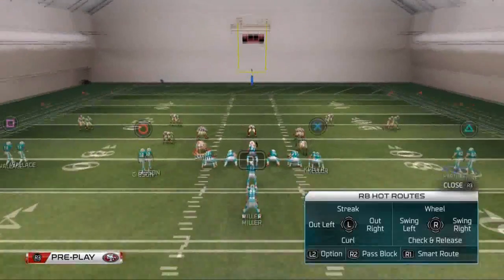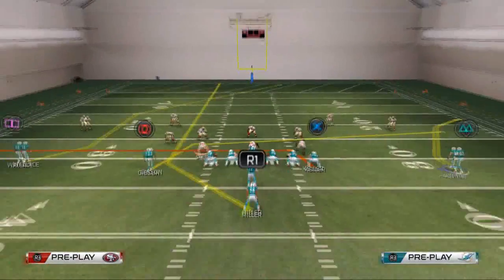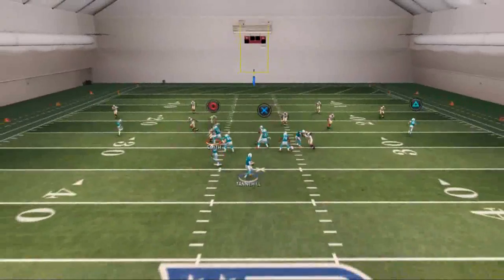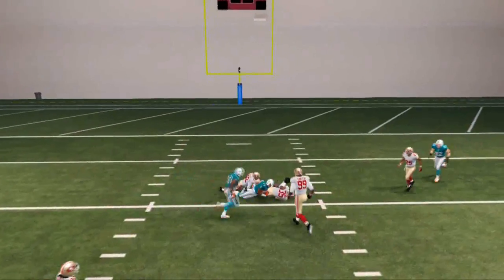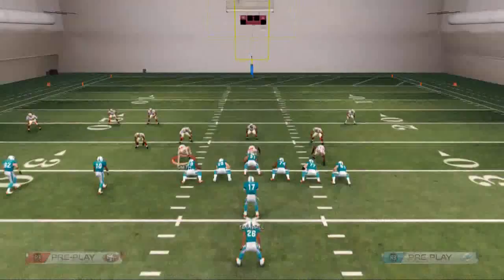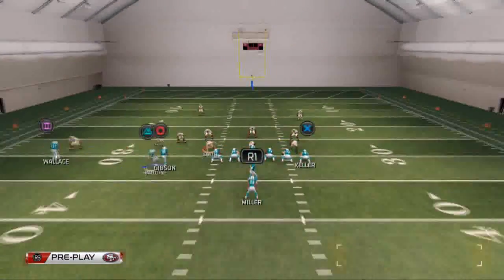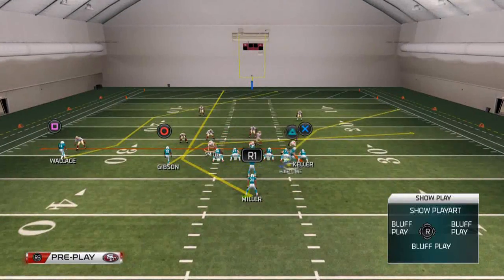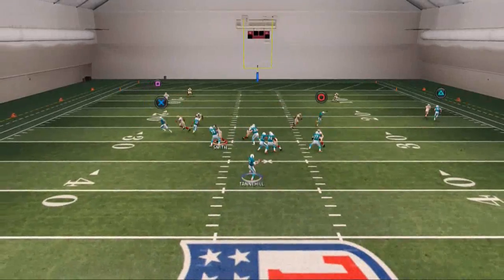Another thing you can do is an option route - blue route your running back, a lot of different options. I typically will wheel route him, put him on a streak, or whatever I want to do. But the main thing I want to show you is this deep post route, which against zone and man does a really good job. That's why we have our number one receiver on that outside spot specifically for that route concept, because it does a very good job of beating both man and zone.